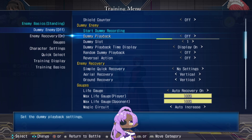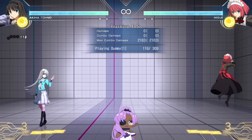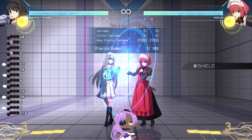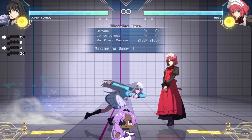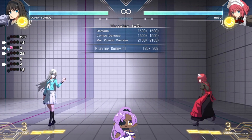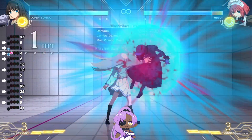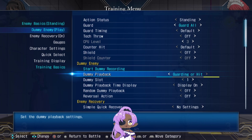For dummy playback modes: 'repeated intervals' means the dummy will automatically play back as soon as you return to your default position or restart. 'Reversal' means the dummy won't do anything until you hit it. You can also set it to a recorded action during a guard or throw situation — for example, after a throw, as soon as the dummy gets up it immediately does the recorded action. That way you can practice frame trap situations or setups using moon drive into an action.